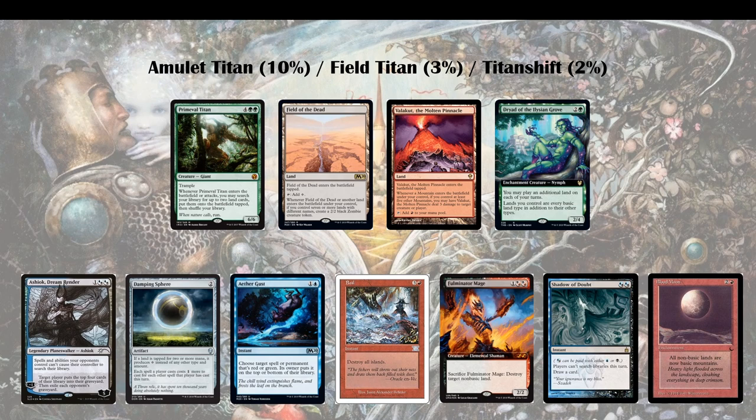Then there's Fulminator Mage — a card that is an option but one of the weakest options right now. You have so many targets you have to get rid of, you have to play around Veil of Summer all the time, and they are packing so much redundancy that Fulminator Mage remains only a marginal option. If you have it in your sideboard you typically find cards to swap for it, but it's not my first pick here.